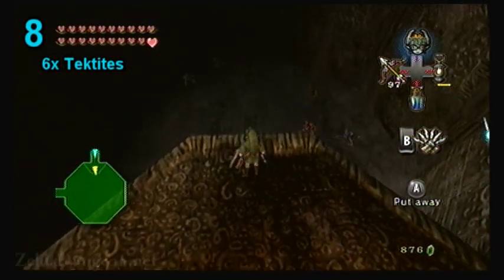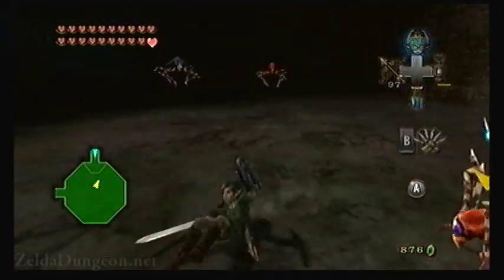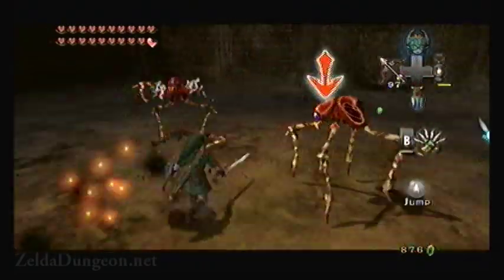The eighth floor has taktites. They can be killed with stronger attacks like the spin attack or jump attack, which will kill them in a single hit. It may be smart to use your wolf form and charge up an area attack instead, because that way you probably won't get hit. The ninth floor has Bulblin archers and some Lizalfos.